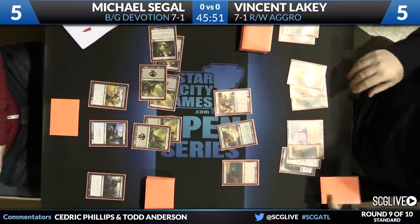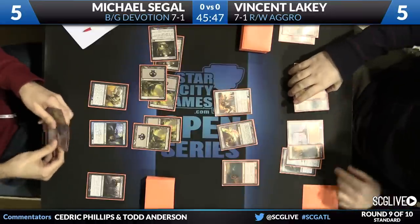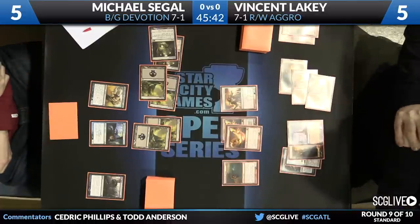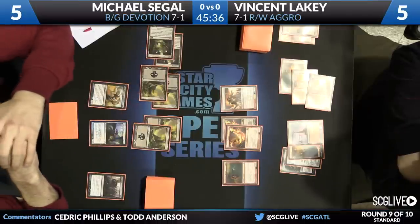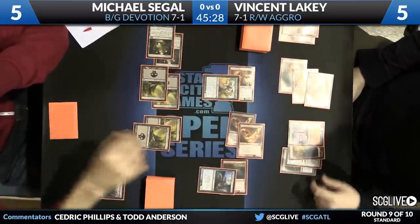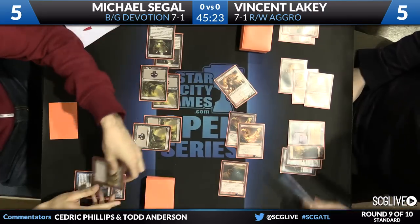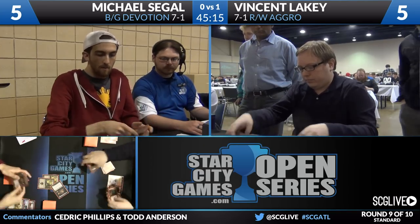He's leaving himself with virtually no outs because both creatures are going to die — well, maybe Gray Merchant doesn't die. Looks like Lakey drew a spell. Whenever they start separating their lands into a pile of two or three it's usually easy to tell what's coming. That's going to close the door for Michael. Everybody comes sideways. If Nightveil Specter gets in front of Stormbreath Dragon, Boros Reckoner's triggered ability goes upstairs — just domes him for two. Michael confirms it goes upstairs and that's going to do it. Vincent Lakey wins game one over Michael Seagal.